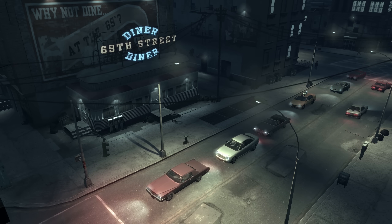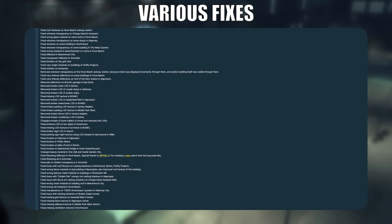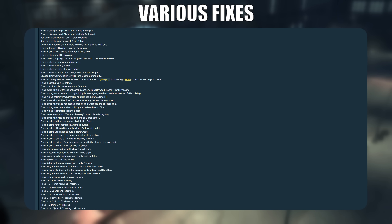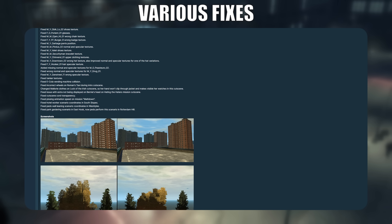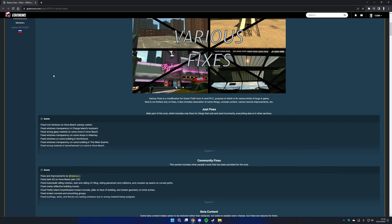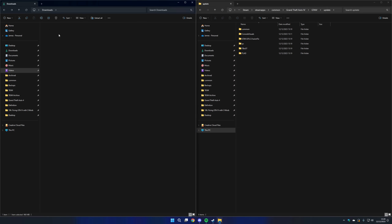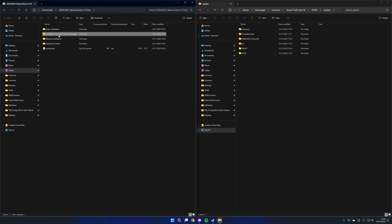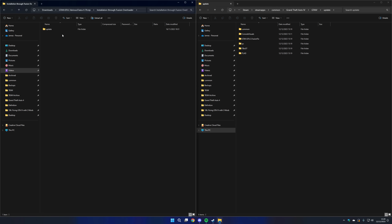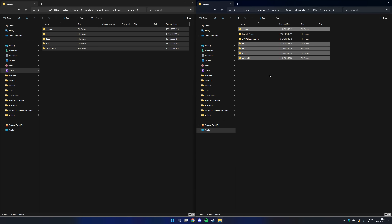The penultimate mod we're going to install is Various Fixes. This mod fixes a huge number of issues with the GTA 4 map and other assets. It's hard to even cover what this mod fixes as the list is so big, but it's definitely worth installing as it fixes plenty of texture issues, prop placement issues, and other problems and inconsistencies in GTA 4. Step 1: Download the mod from the link in the description. Step 2: Open the mod archive, then open the Installation Through Fusion Overloader folder, as we'll be using Fusion Overloader to load the mod instead of directly replacing the game files. Step 3: Open the update folder in the archive and copy all of the files into the update folder in your GTA 4 folder. And that's it — Various Fixes is now installed.